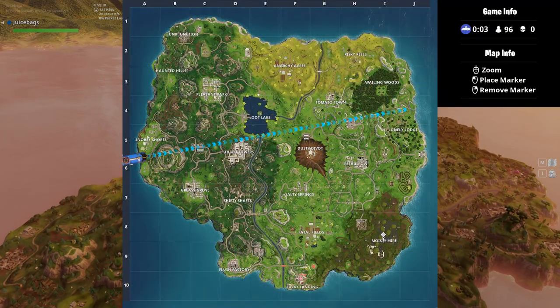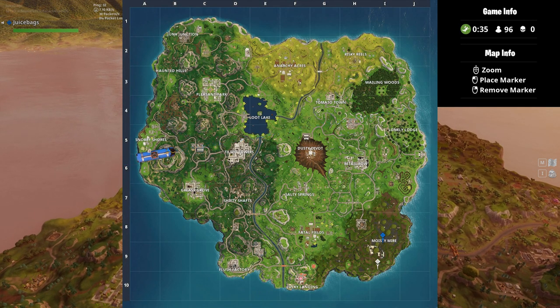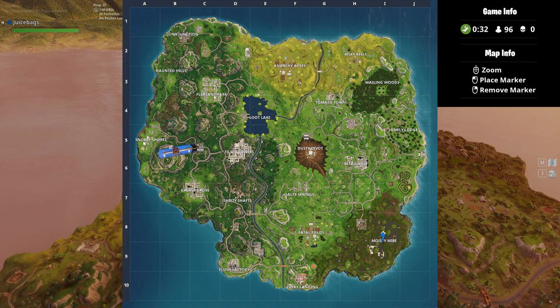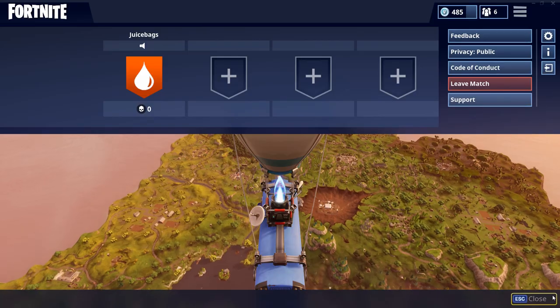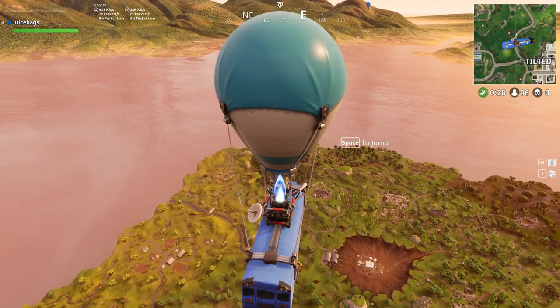Alright, now we are going to want to land just south of the T in Moisty Mire. So you're headed to Moisty Mire, just south of the T, and there will be a little dirt mound and the star is going to be sitting right on it.